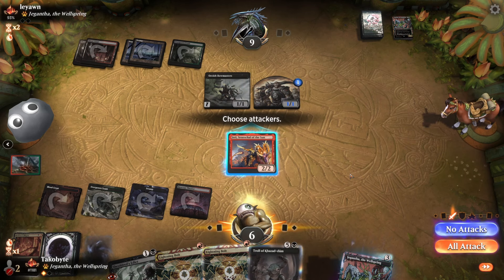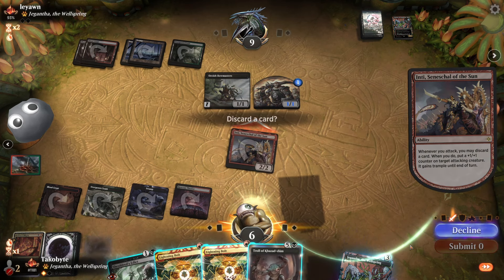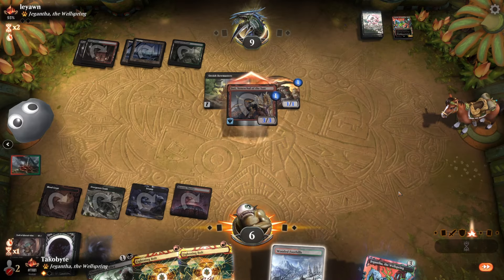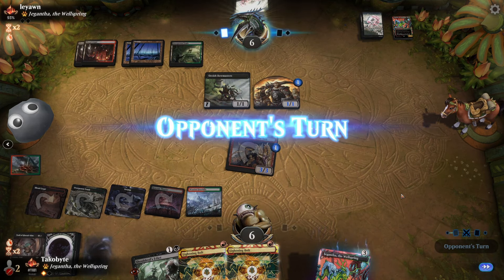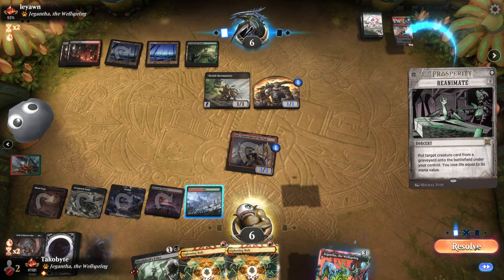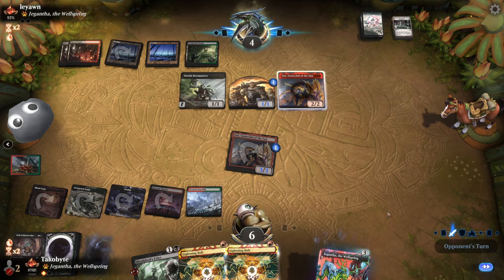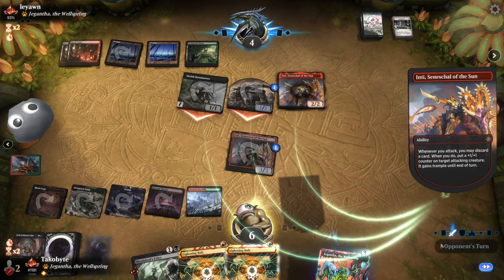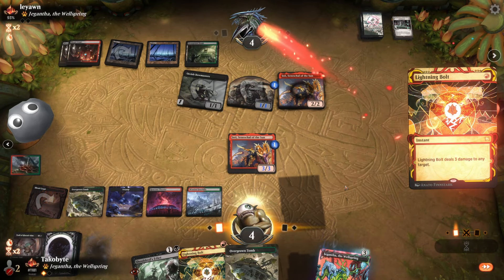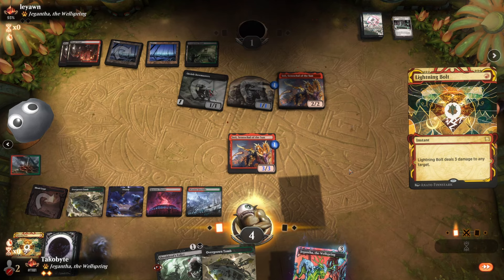Let's say I attack - what's the worst that could happen? Orcish Bowmaster, ping, I take four and I'm still alive. I guess this way I win next turn with Double Bolt. I think we won! Good game, good game, GG.